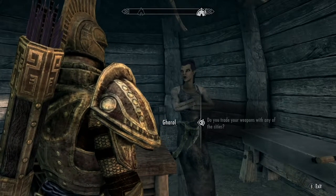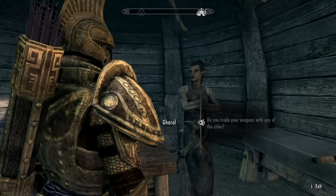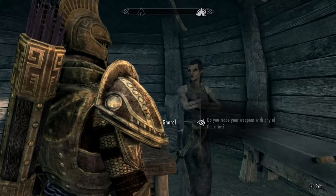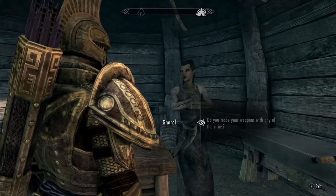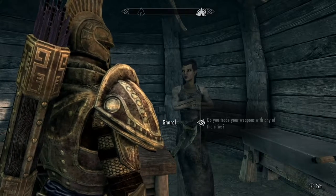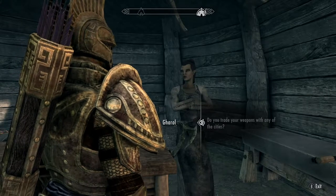But an orc blade is a very personal thing. Anger, regret, pride — all these things are put into our steel. When my daughter Lash chose to leave the stronghold, I forged a sword to channel all my shame and grief. Honor me with a task, Outlander. Bring the sword to my daughter if you see her. It'll be all she needs to know.